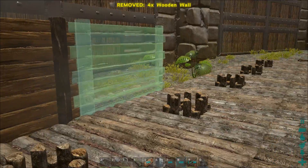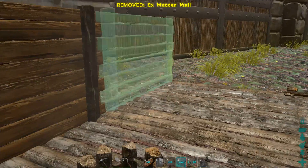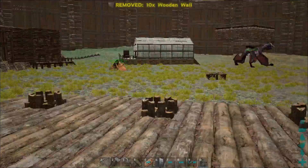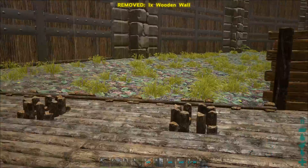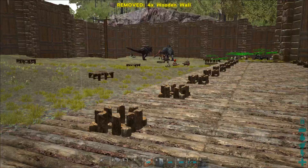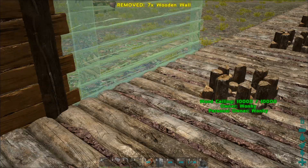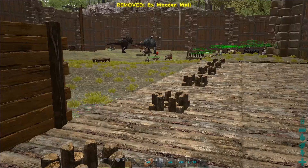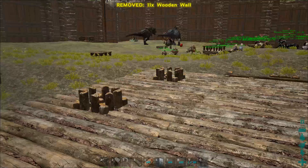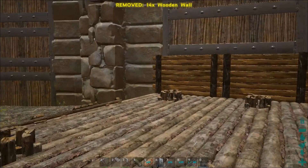I might try and do that there for now. Block off that one and block up all of these. I might see if I can get like a little walkway at the top so that if I'm flying in with resources I can land on top and access all the stuff there. So I might see if I can do that.